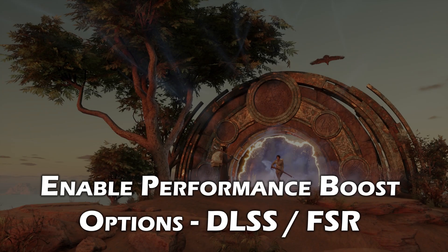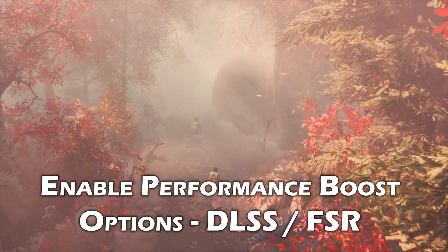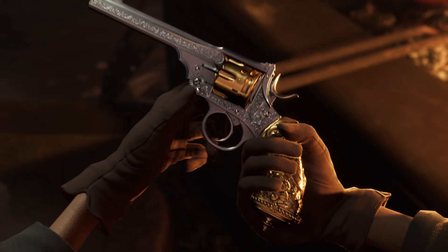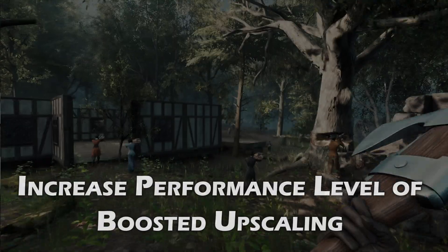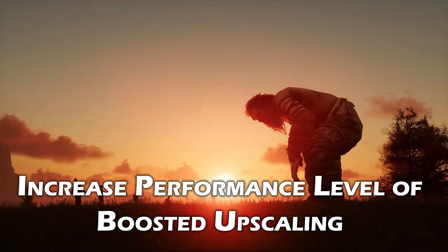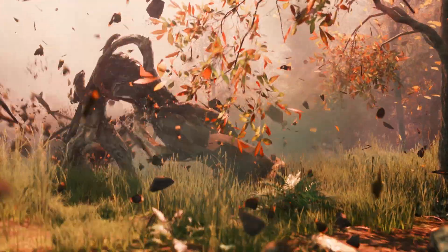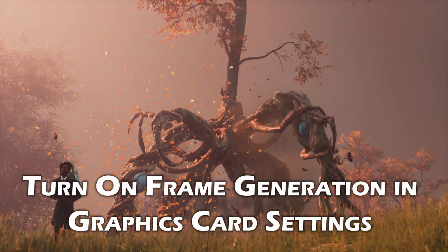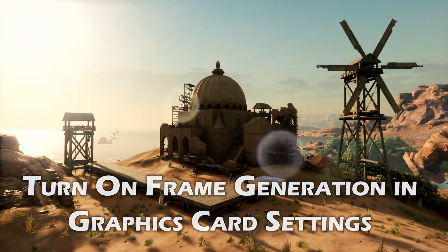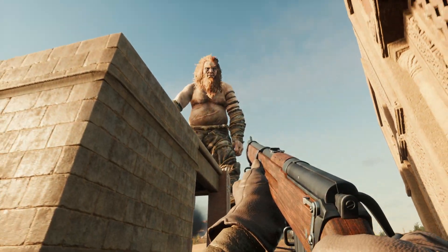If you have any performance boost options like NVIDIA DLSS and AMD's FSR, ensure they are enabled, as Nightingale has full support for these. If you are experiencing issues, it may be worth increasing the performance level of your upscaling — try switching from DLSS Quality to DLSS Balanced, or TSR Balanced to TSR Performance. You should also turn frame generation on in your graphics card settings if your card supports this, as both NVIDIA and AMD have options available, which can help increase your frame rate by up to 80%.